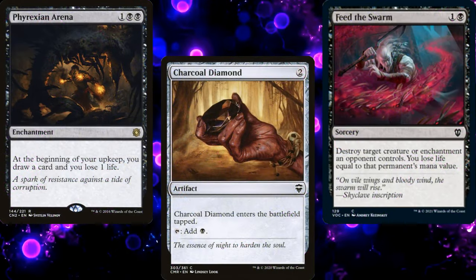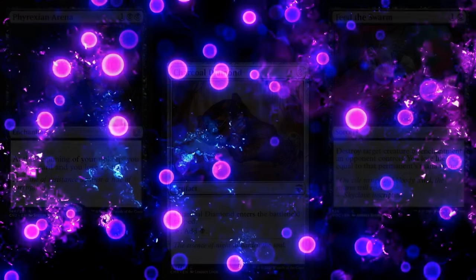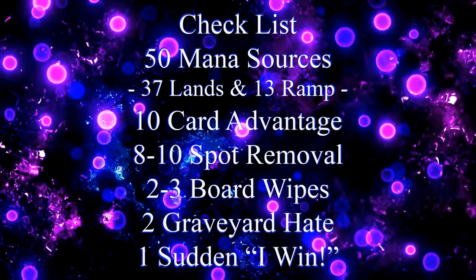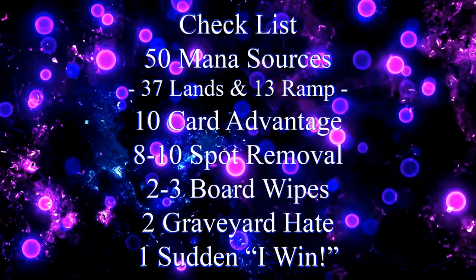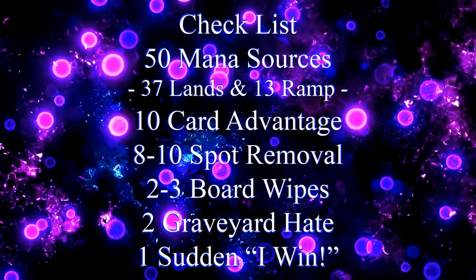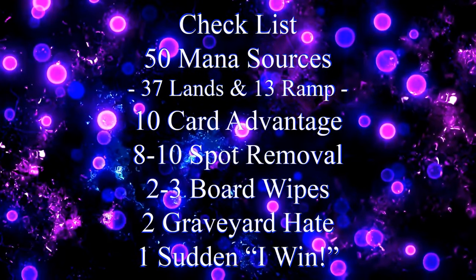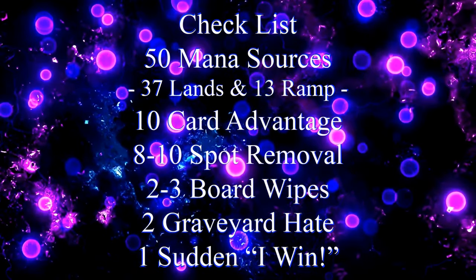In order to build a functional commander deck, you need lots of different pieces, which is why I rely on my handy dandy checklist: 50 mana sources, usually split between 37 lands and 13 pieces of ramp; 10 pieces of card advantage; 8 to 10 pieces of spot removal; 2 to 3 board wipes; 2 pieces of graveyard hate; and 1 Sudden I-Win card.